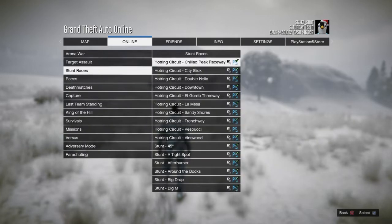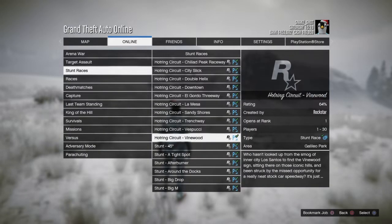Go into online, go to jobs, go to Rockstar created, go to stunt races and start stunt race 45. Once you've loaded in, just start up the game. Don't worry about settings or anything, just start up the game and load in.